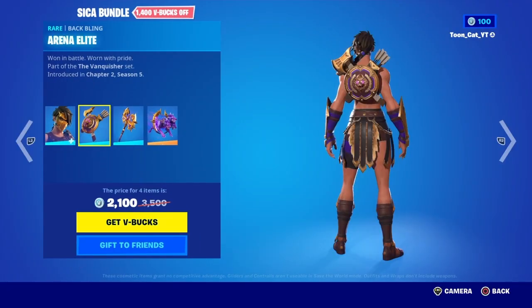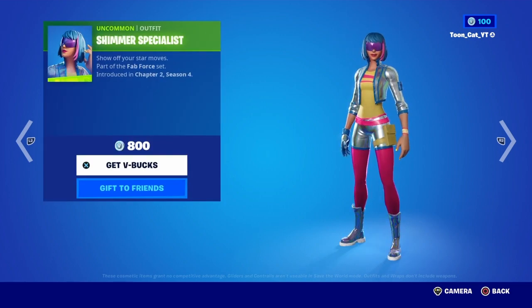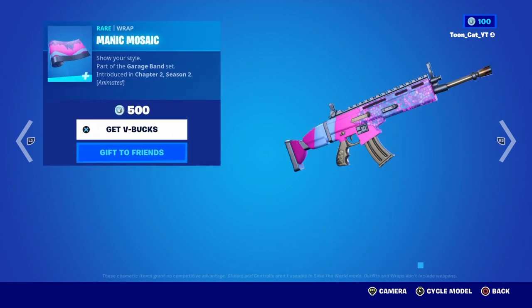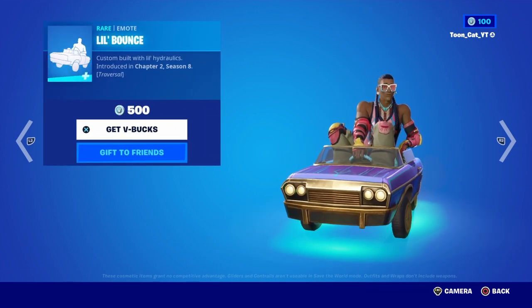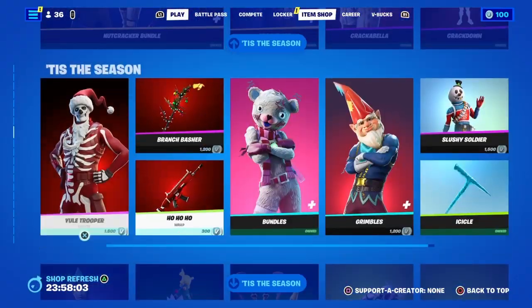Sika is back with the Arena Elite back bling and the Cyber glider. Moving on — Fanatic, the Shimmer Specialist, the Slumber skin is back with the Dreamer back bling, the Tactical Spade, and the Manic. The Low Bouncy mode is also back, along with Sidsquatch and all that.